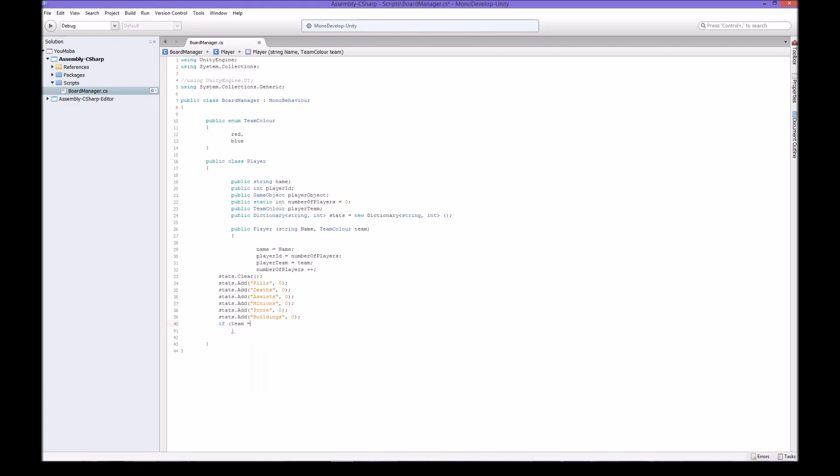We're going to say if your team is equal to blue - and the double equal sign means you're comparing, where a single equal sign means you're setting. You can't say 'if team equals this' because it would ask you to set it, not compare it. So that's what we'll be checking in our game object or player object.